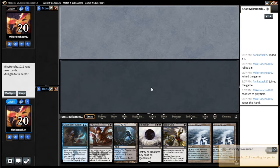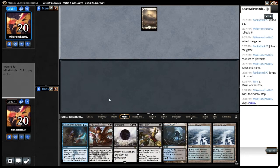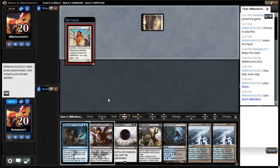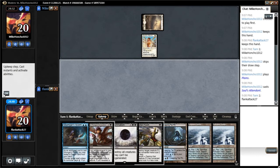Hello everyone, welcome back to the third and final match. We are on the draw here, we'll keep this hand — it has interaction. A lot of interaction actually. And it looks like we're playing against Soul Sisters, so this hand is going to be very good against that.